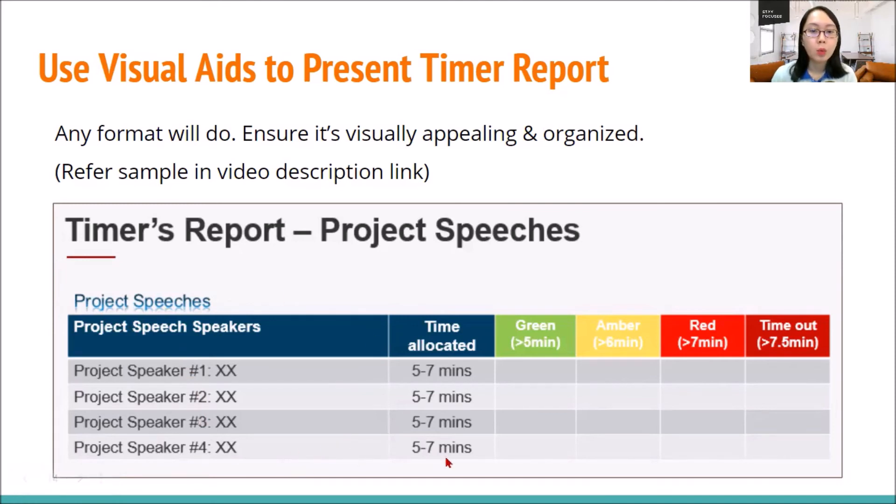This is a sample where the timer reports whether the speaker has spoken within the allotted time, and they even highlight if the speaker goes over time. If you do not want so many columns, just have three main columns: who are the speakers, the time allotted, and the time taken. If it's over time, highlight it in red. It's a good reminder for the speakers as well. I also have that PowerPoint template in the link, so do download it and edit it according to your meeting's agenda.